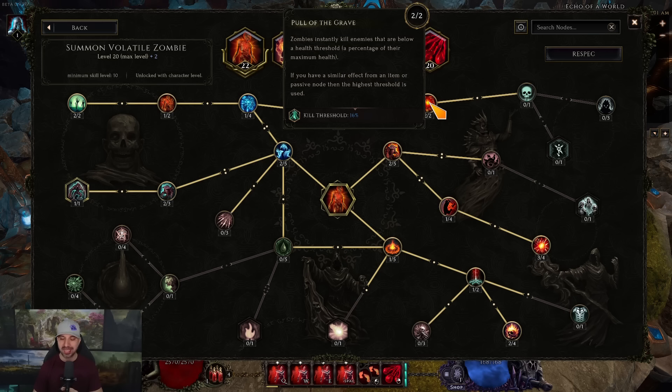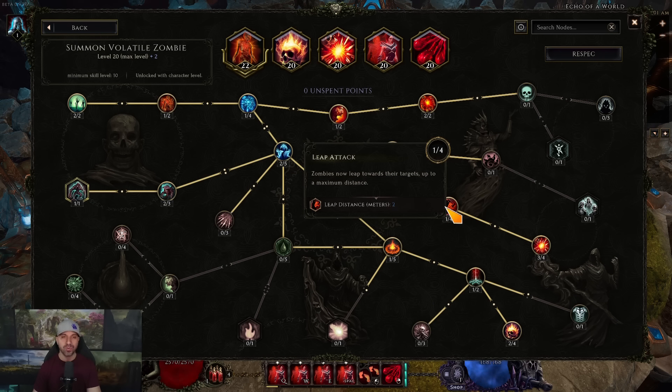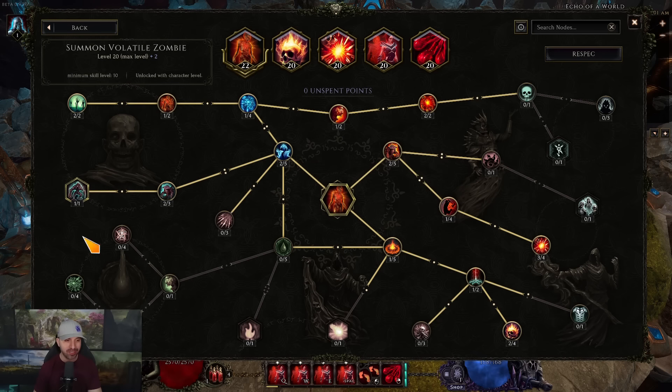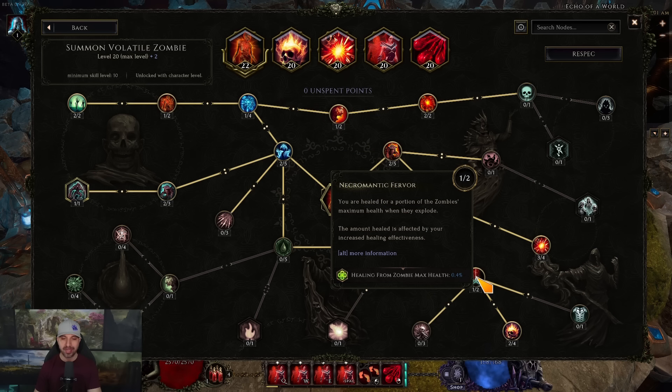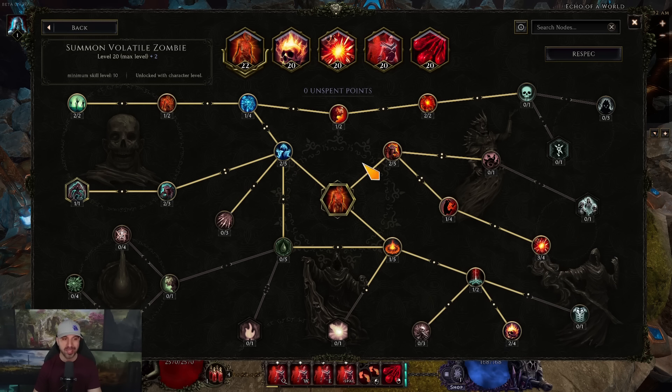Stay on Zombie for a second: there's currently a bug where vomiting and leaping do not work together, so don't put points into Vomit — the zombies will just jump and drive you crazy. I used to have as many as 28 points into Zombie. If you have extra points, the first two you want are one into Necromantic Fervor and one into Vital Ward for more ward generation from your zombies. With three extra points, one here, one here, and one here.